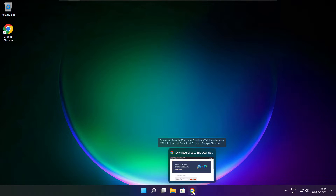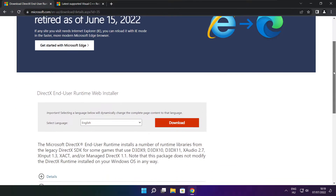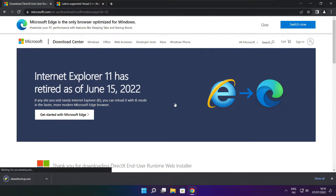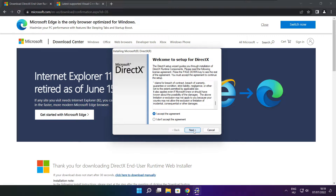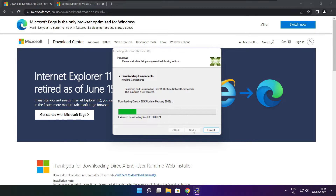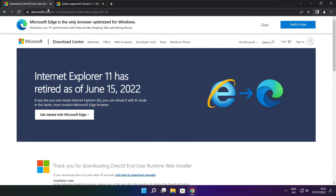Click check for updates. Click on the website link in the description. Click download. Install downloaded file. Click I accept the agreement and click next. Next. Uncheck install the Bing bar and click next. Click next. Installation complete and click finish. Close DirectX website.